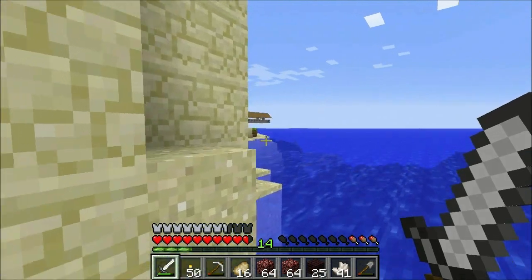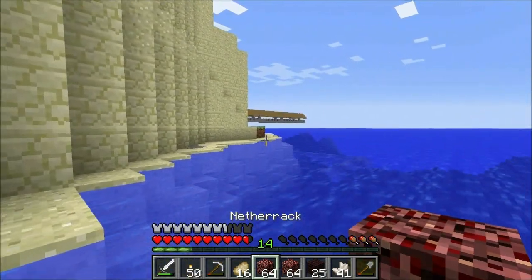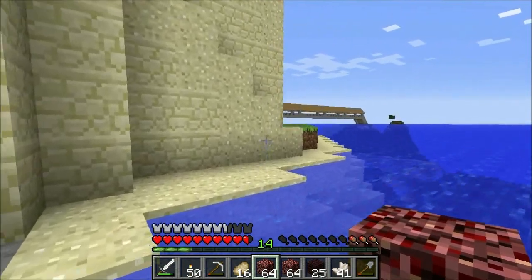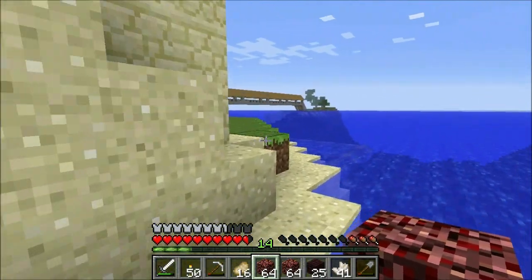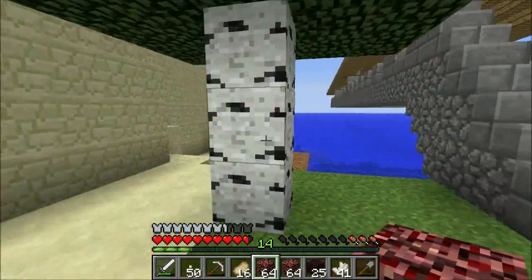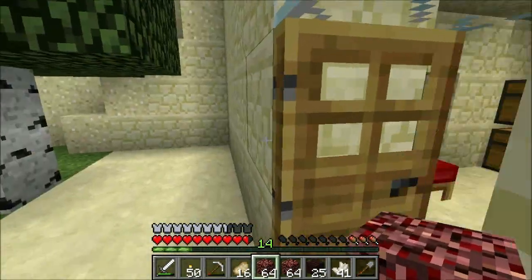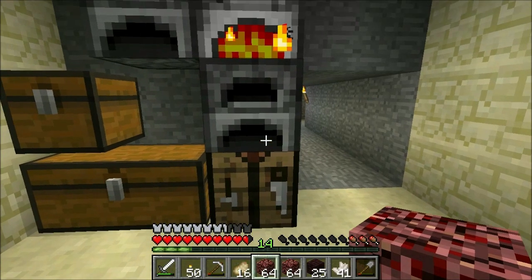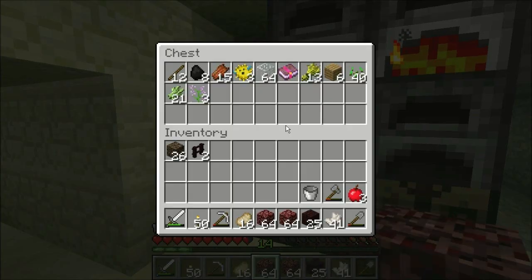Let's go ahead and smelt up a little bit of this netherrack. We don't have a ton of coal, which isn't great, but I'm not really worried. I think we're gonna have to chop down that giant tree over on the other island. I've also decided we're not going to use that second island for our new house. We're gonna build it closer to the farm to avoid having to build two farms.